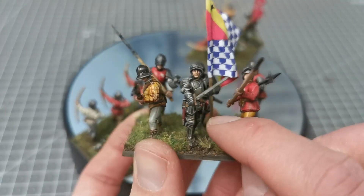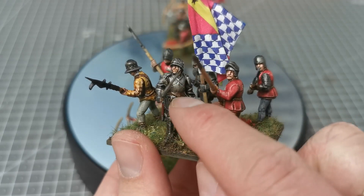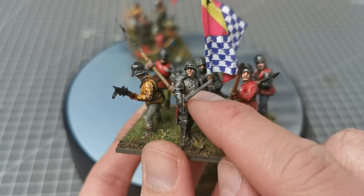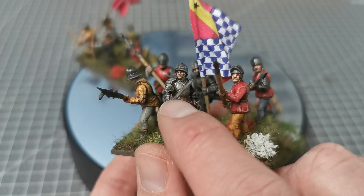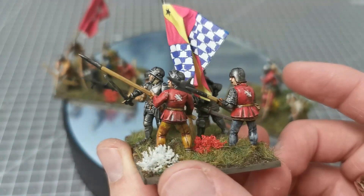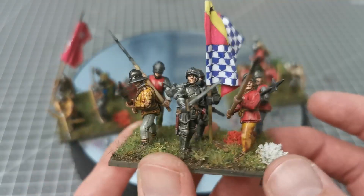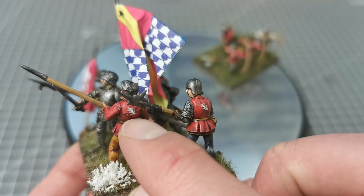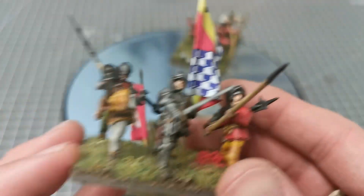John Constable himself is a kitbash between three different kits. The body is from the command sprue of the bill and bow infantry set from Perry; the arms are from the men-at-arms set; and the head is from the European set. You can get some awesome-looking poses and really varied miniatures, and throughout you'll see the ragged staff livery symbol for the Earl of Warwick.